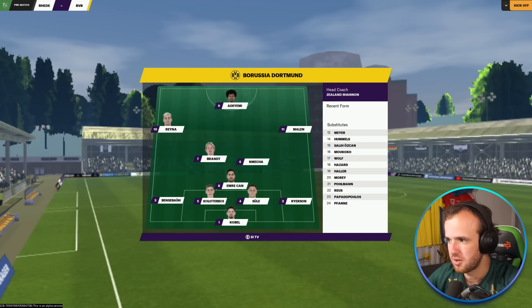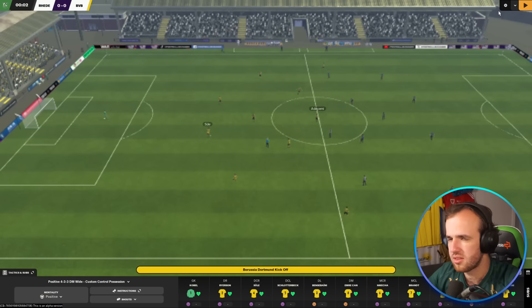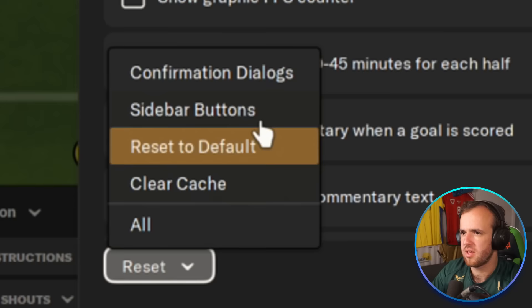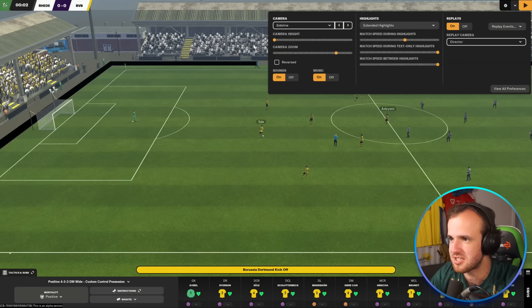We've got the settings turned up all the way. What is going on here? Did I break the game? We set it to default and it looks fine. It was just being an alpha — and that's okay, because this is an alpha version of the game.